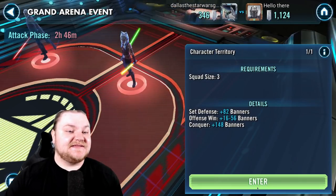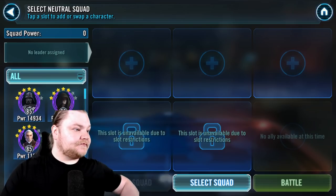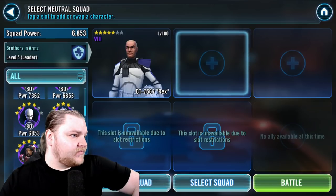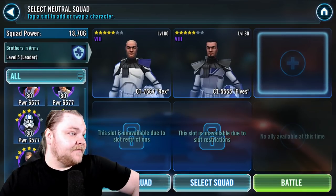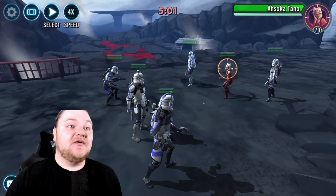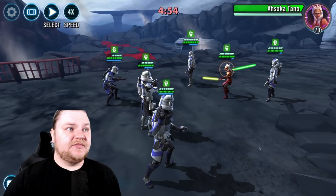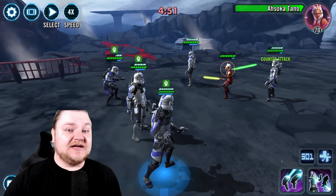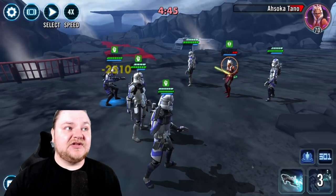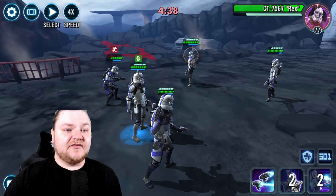If we stumble once it's not the end of the world - we don't want to stumble twice though. We're gonna outsmart them by using the Rex lead, and Echo, and see if we can do this. We have decent luck with our clones - part of the hyperdrive bundle means we have no mods, so it's an uphill battle. But so far we've actually won a lot more than we've lost. We have a leader ability advantage but they have the mod advantage.